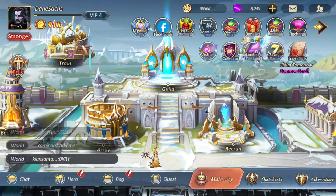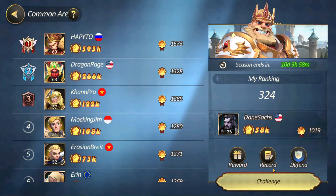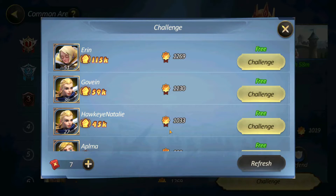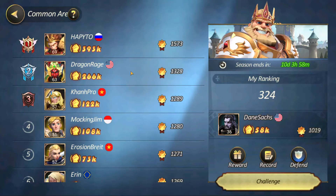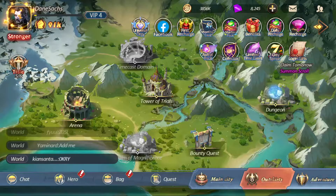Number 4: use your arena tickets. This is big — use your arena tickets. My team is 58,000 power, so anyone under that we can attack. It's free — use your tickets, get your daily rewards for doing arena. It's going to help you progress very much. Don't let the tickets go to waste.